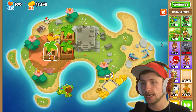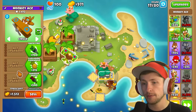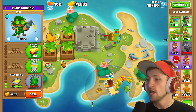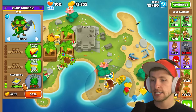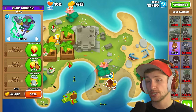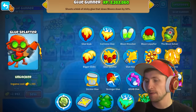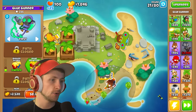I think I want to get Acid Gunner next — it fires acid that deals contact damage to balloons. Right now the Glue Gunner doesn't really pop or do anything, so getting some more damage-based upgrades is going to be really nice. Now he's actually popping balloons and doing damage. I think I want Bigger Globs — eventually I'm going to want Glue Splatter, and that seems like it's going to hit tons of balloons and do much more damage.